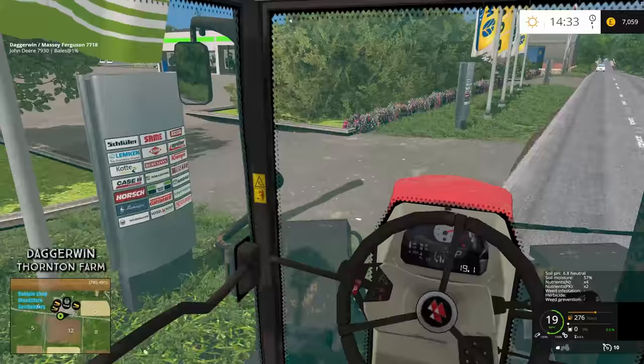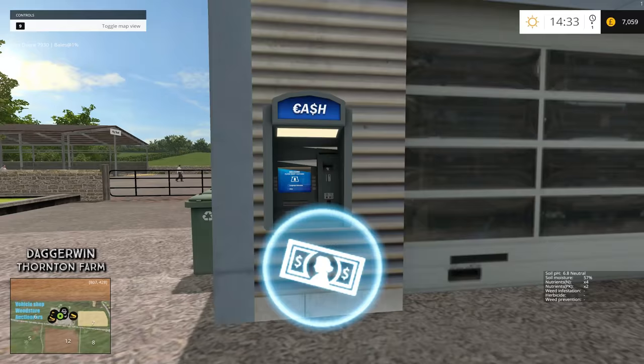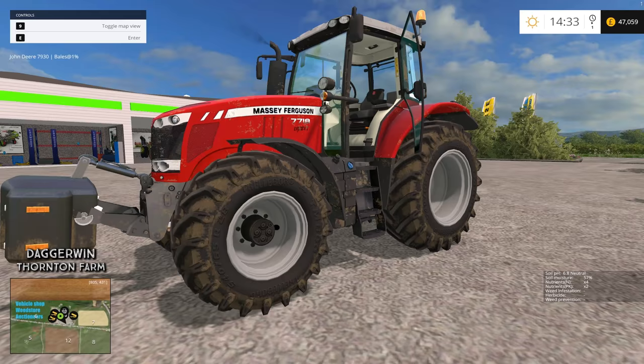The store is this one here, and the bank is somewhere here — yeah, the ATM machine. I don't think you can usually take out a loan from a cash machine, but at least you can do it in Farming Simulator. So we're going to borrow roughly 50,000 pounds, maybe a bit less. I think 40,000 should be fine.